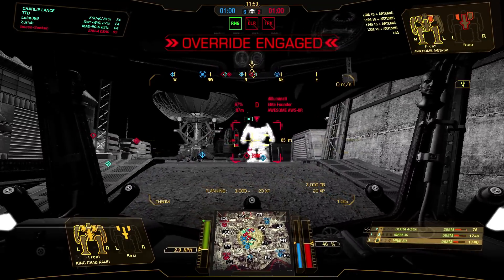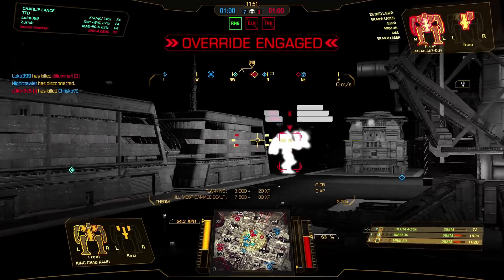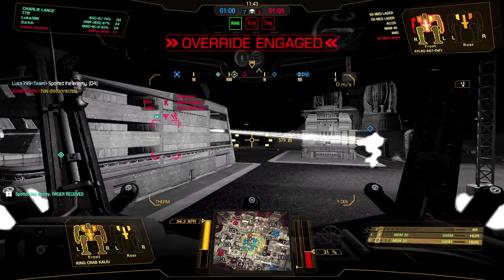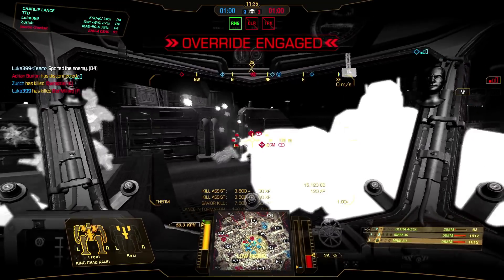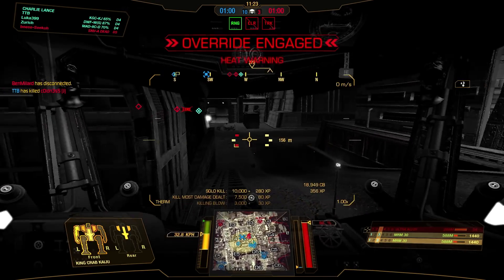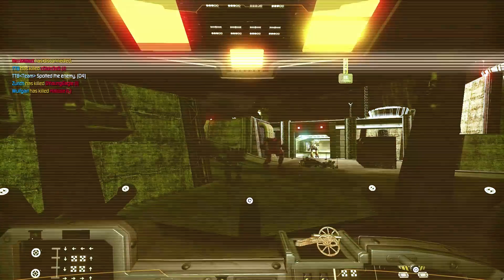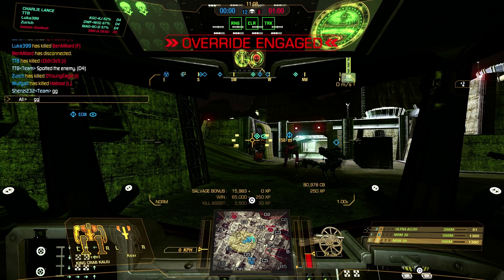Going in on an enemy Awesome — we're behind him, it's a lame boat and it's dead very quickly. Hello Mr. Atlas — AC-20, ER mediums, and AMS, not a bad build, but it cannot stand against us totally. There's a Mad Cat — a flimsy Mad Cat with ERPPCs, no chance in hell, especially getting roasted by my teammate with flamers. As I said, this mech is a heavy and assault hunter. I had to disable override to not blow away my own side forces.